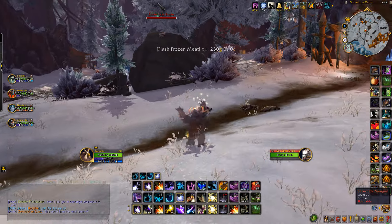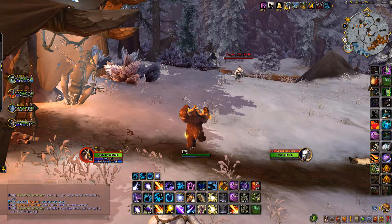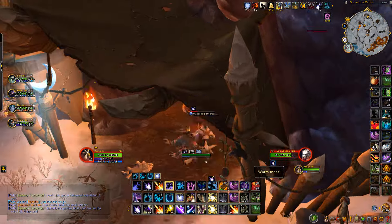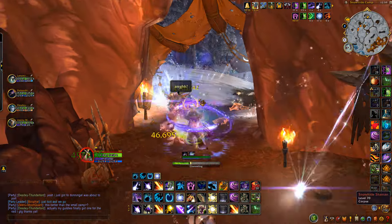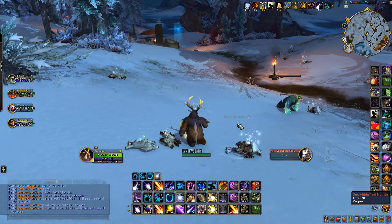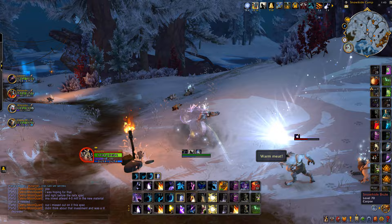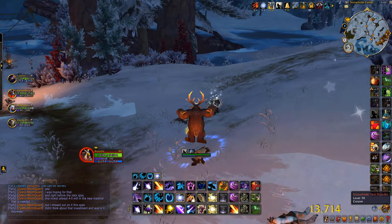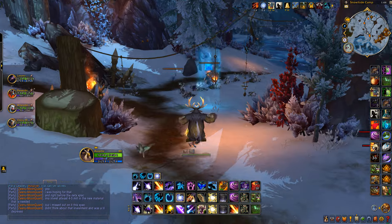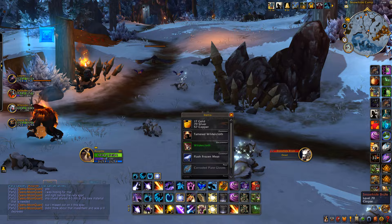As you can see, the price of Flash Frozen Meat at the moment — as of recording this video — is 230 gold each, and you can farm a bunch of these per hour, so you can see where the gold is going to be coming from. Everything else you get from here is pretty much not worth anything, though you can get a couple of different recipes that sell for a decent amount of gold.